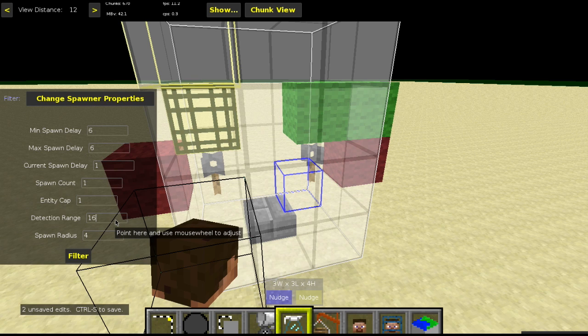Set spawn count to 1 and entity cap to 1. Now set the player detection range — in the map I'm working on, called Run of the Damned, I have it set to 7 because you move very fast in that game. For this demo let's set it to 4. Set the spawn radius to 10 so the spawner checks within that radius for an existing entity and won't spawn another if one is already there. Then filter.